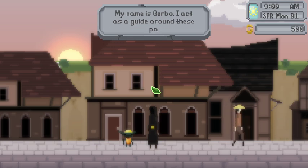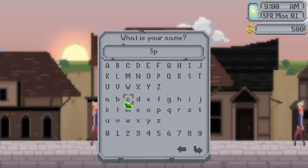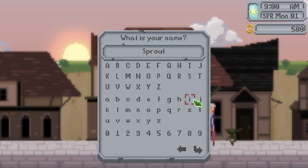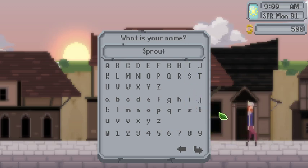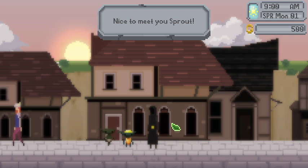'My name is Gerbo and I act as a guide around these parts.' Are we the scary cloaked person or are we the little goblin? I think we're the scary cloaked person. 'To whom do I owe the pleasure?' We are Sprout. S-P-R-O... I probably could just type this but I love this little leaf icon — the leaf pointer.